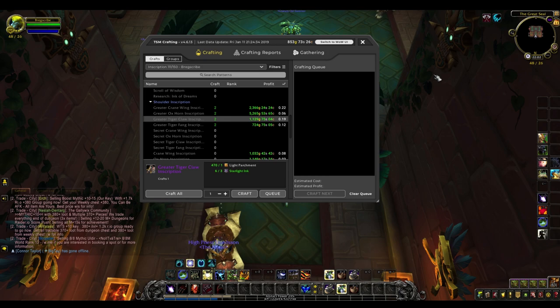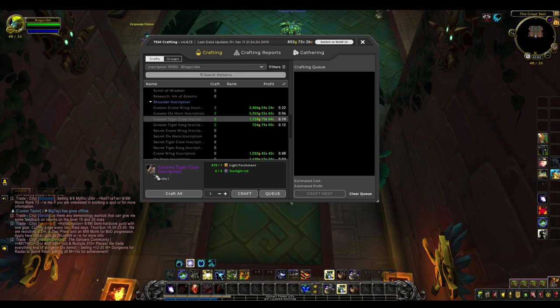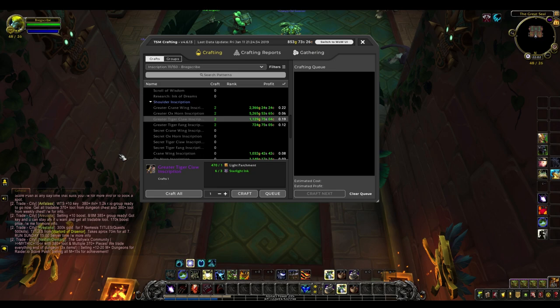Next up is the inscription profession and we're going to talk about two groups of items. The first group is the crane wing and tiger claw — the shoulder enchants that you used to be able to use with inscription to enchant your shoulders. While these can't be used in BFA or even in Legion, they are still bought by people, whether they're leveling or have twinks. Even on a very high pop server these sell for pretty tasty profits with a good sale rate — maybe one or two every day or a couple every week — so check on your server and get crafting.